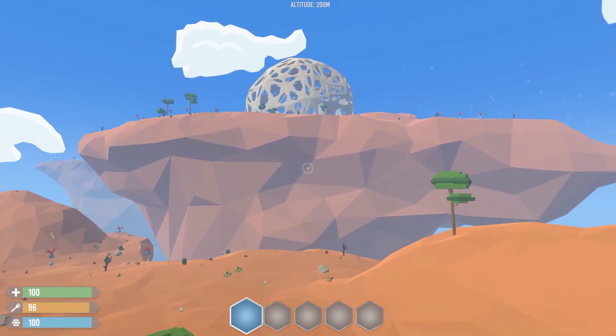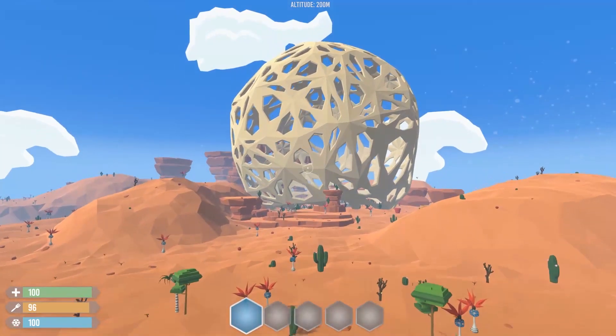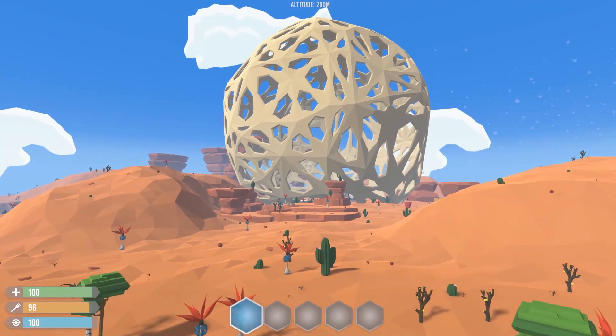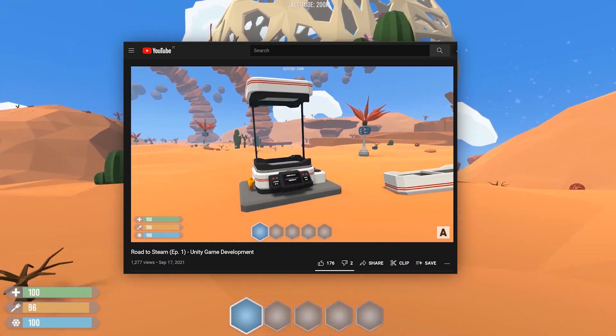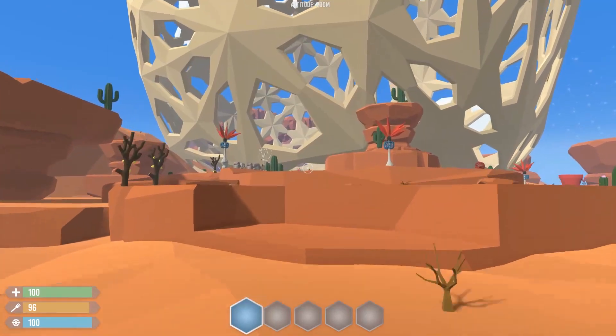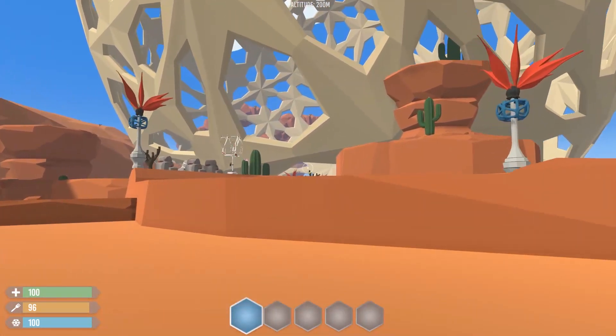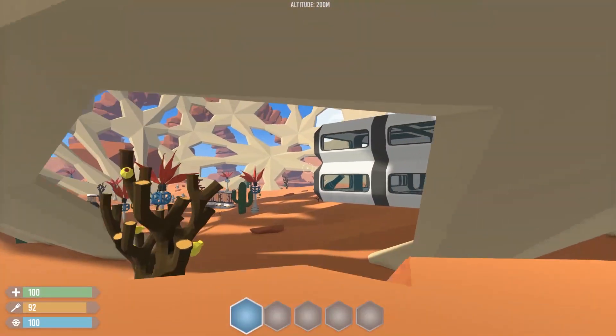This is the second episode of Road to Steam. If you've missed what this series is about, I'm just trying to set up my game to make a trailer and put it on Steam. In the first episode we saw some stuff like the placing thing, some really good wind animations, a big climate sensor boy and some other stuff. In this new episode, among other things, we're finally going to see the first creature of the game. So without further ado, let's start.